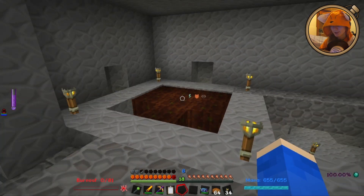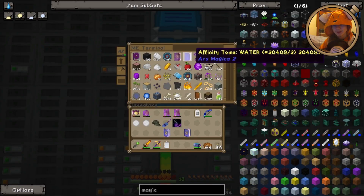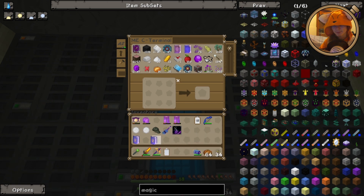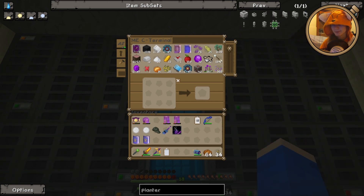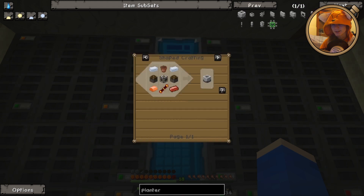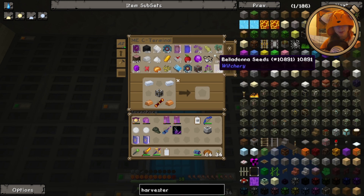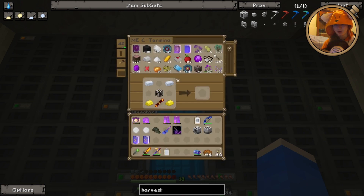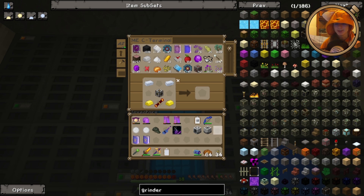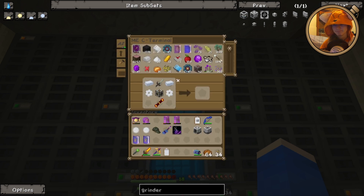We're going to use fertilized dirt, as well as a special little confined area, to just start spawning and controlling our mandrake, so that we can make sure the system always has some. We'll probably have this one over here work for Spanish moss. But first we're going to get settled with our mandrake. It's going to be unusual in that we need three machines for this. First, of course, we need a planter. I swear my client's being a bit sluggish.